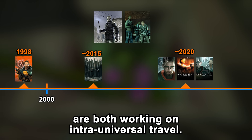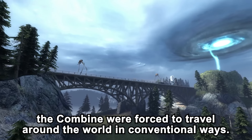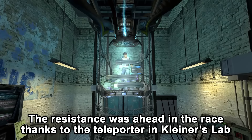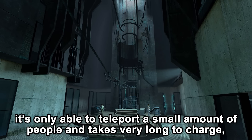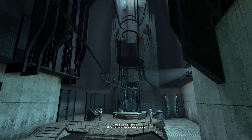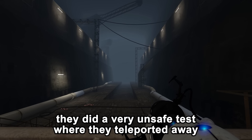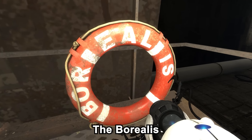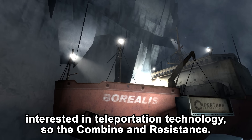Later in Half-Life 2, the Combine and the Resistance are both working on intra-universal travel. While both were making advancements, the Combine were forced to travel around the world in conventional ways. The Resistance was ahead in the race thanks to the teleporter in Kleiner's lab. The noble prospect teleporter was only able to move a small amount of people and takes very long to charge, thus not being of great use for the Combine. During experiments at Aperture Science, they did a very unsafe test where they teleported away an entire ship along with its crew and equipment — the Borealis.